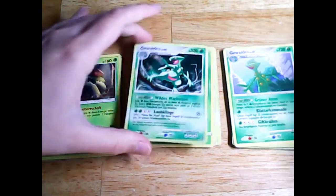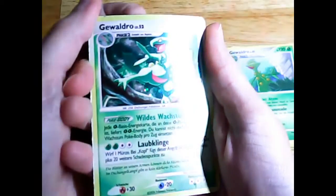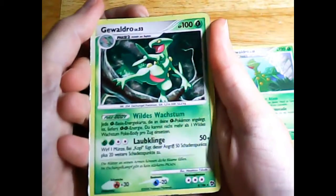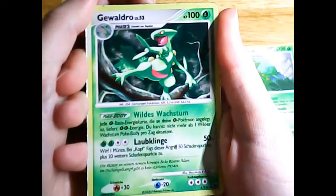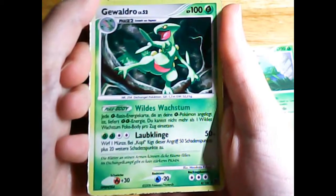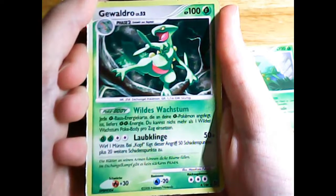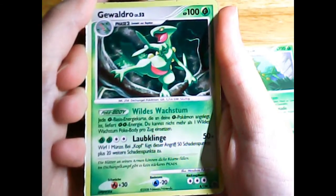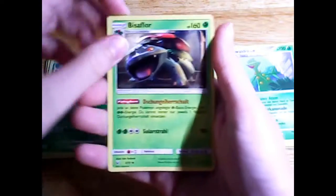Let's start with the key elements of my Djungle Alarm deck. The first is this Sceptile from Diamond and Pearl Great Encounters, which is not a very strong attacker but it has this great ability called Wild Growth. This ability has the effect that whenever you have this Sceptile in play — no matter if it's your active Pokemon or on the bench — all of the grass type energies attached to any of your Pokemon count as two grass type energies. So it actually doubles your energy cards in play.